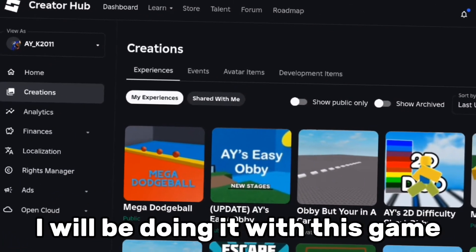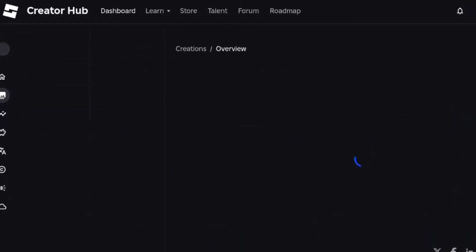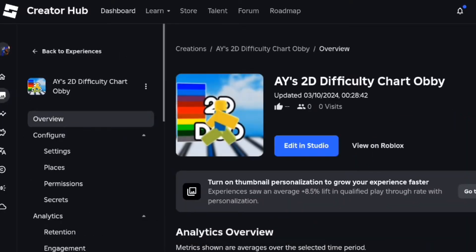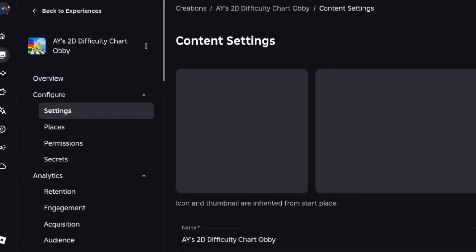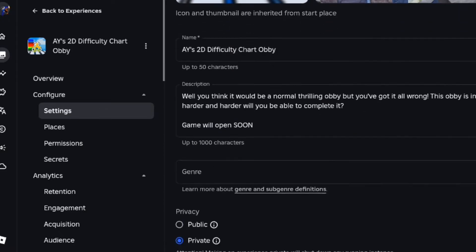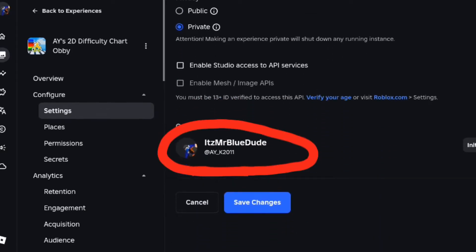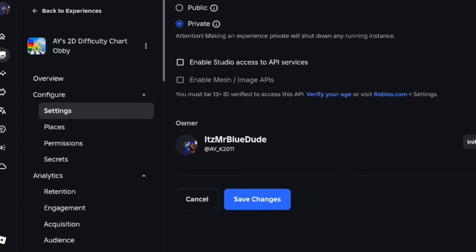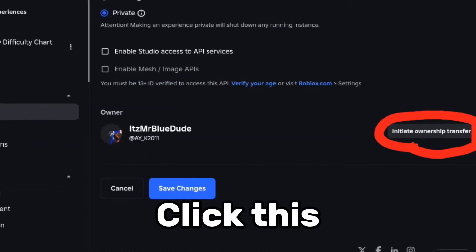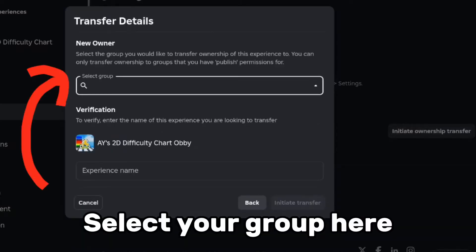I will be doing it with this game. Click settings. Scroll down. Find this. Click this. Select your group here.